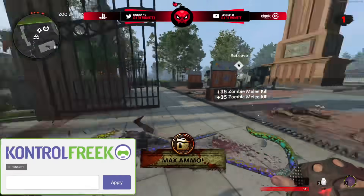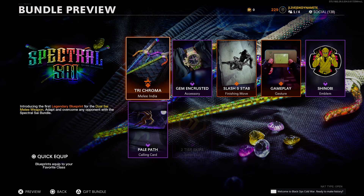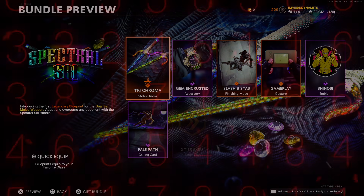In case you're wondering how to unlock the side melee weapon for free if you don't want to buy the Spectral Side Bundle, I have a full guide for both Cold War and Warzone's Numbers event down below in the description. That's how you can unlock this brand new weapon.